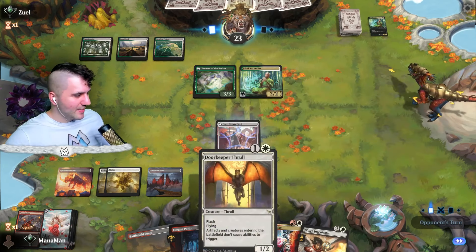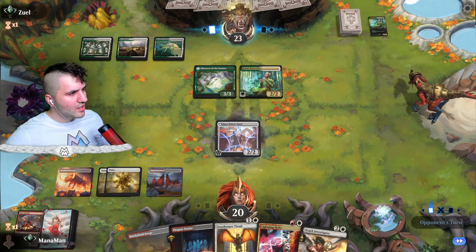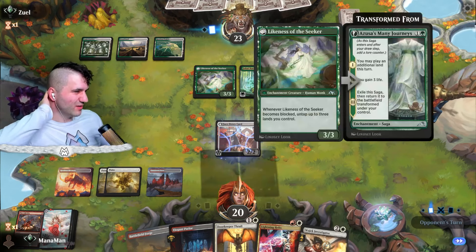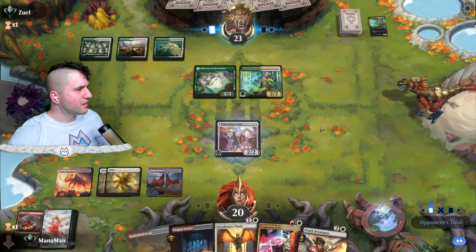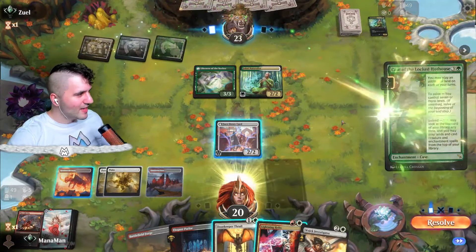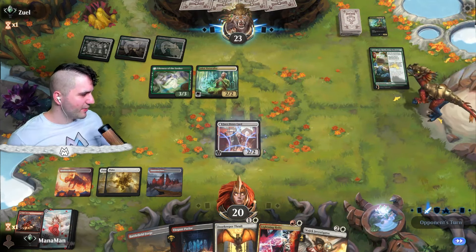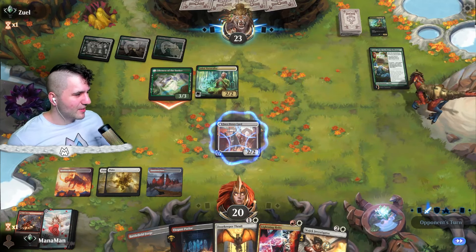The Vindicator does its thing eventually — I think we're just playing the long game here. Jukai Naturalist obviously playing down enchantments. I think this might be Naya — I haven't seen red yet. Here's the new Carloff card: you may play an additional land each turn and then you have to deal seven. Okay, that's fine, we can deal with that. Maybe I should have just gone for the Lightning Helix on the Naturalist right away — maybe I'm a little dumb.